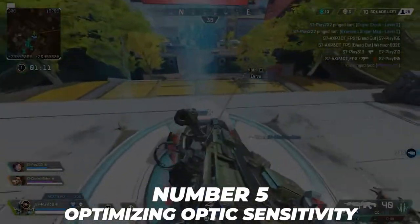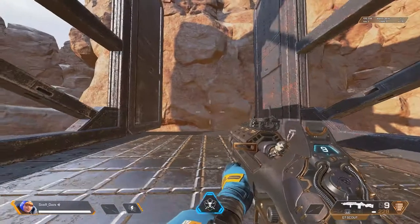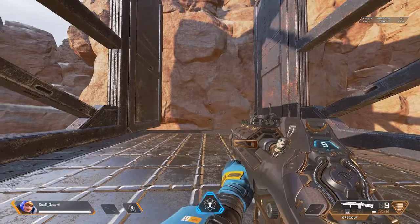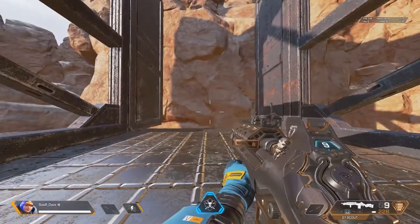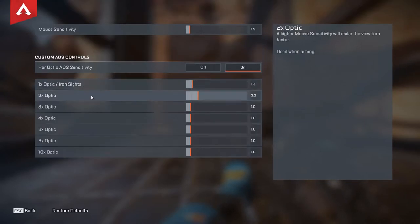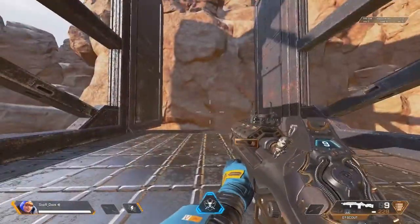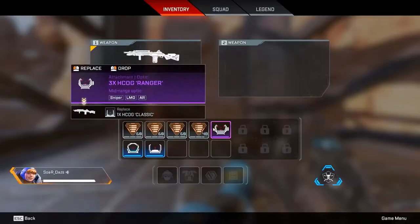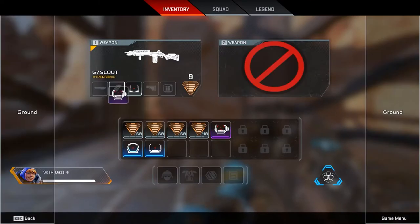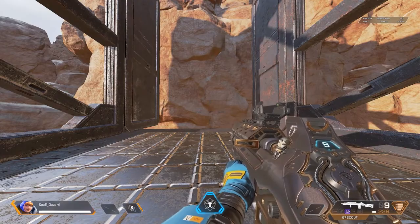Number 5: Optimizing Optic Sensitivity. Although for most gamers the option of optic sensitivity is more of a personal preference, the majority would obviously want to find an ADS sensitivity that suits them the best. Whether 3x, 6x, or even 10x, optimizing optic sensitivity will significantly improve your overall experience, and believe me, it's quite easy to do. Just under the movement and aiming settings, you'll find the per optic settings, where you can change the ADS sensitivity for all available optics in the game.